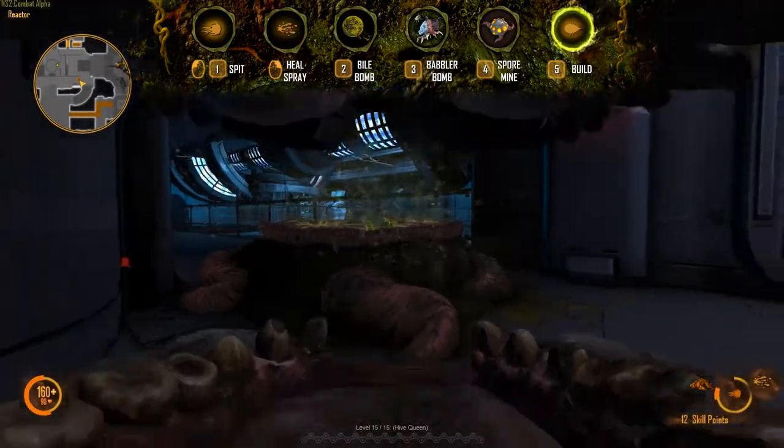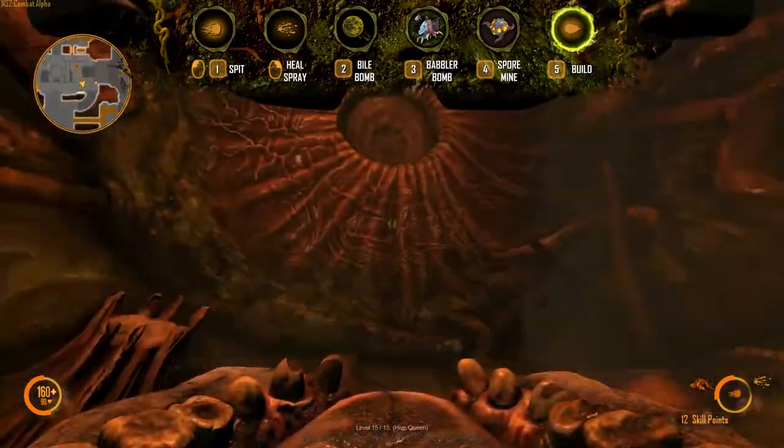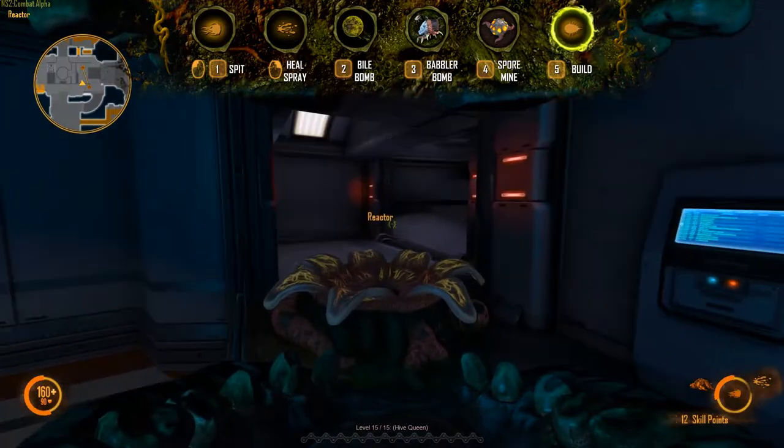The tunnel allows you to create a shortcut for players to travel through. Both ends of the tunnel must be built on flat ground to make a connection. Also be aware that enemies can also travel through the tunnel.